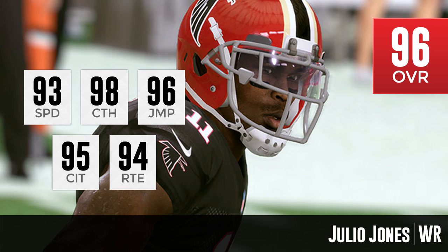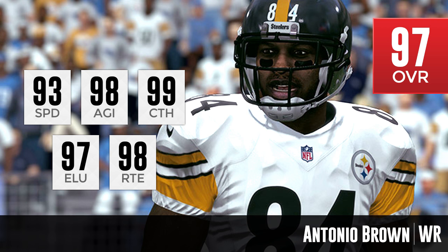Last but not least, and it shouldn't come as any surprise — Antonio Brown, who has been the best wide receiver in the league for the past few seasons. He gets it done all over the field: not only a great possession receiver but also a deep threat, and he does punt returns on occasion. He deserves this 97 overall. His attributes: 93 speed, 98 agility, 99 catching, 97 elusiveness, and 98 route running. We don't get to see his jumping, and he's not the tallest receiver, so he may not be the best for crazy spectacular catches in traffic — but he should create enough separation to not even need that.